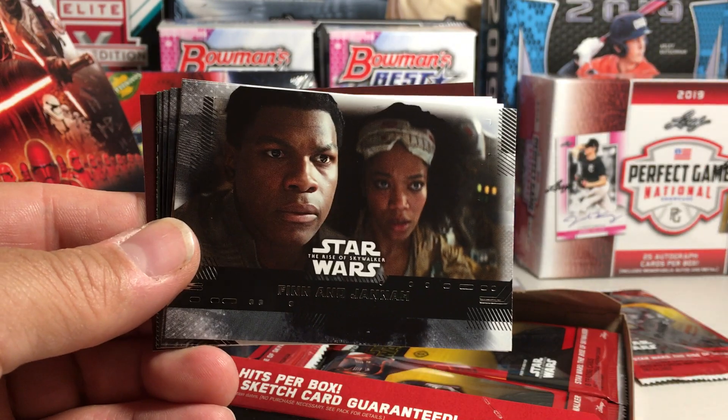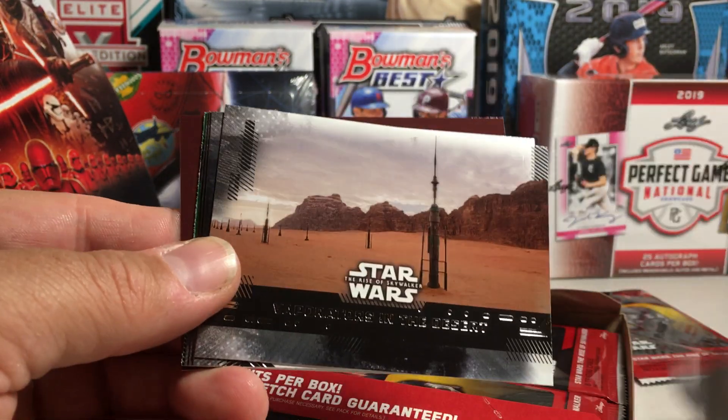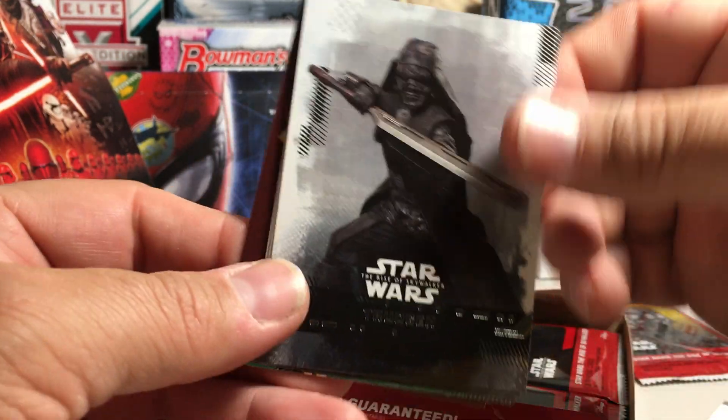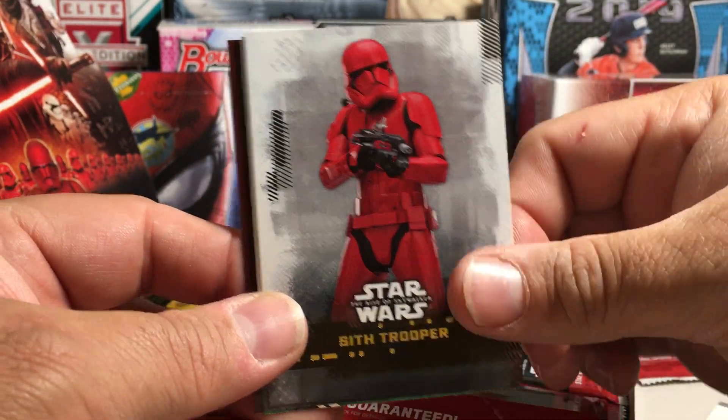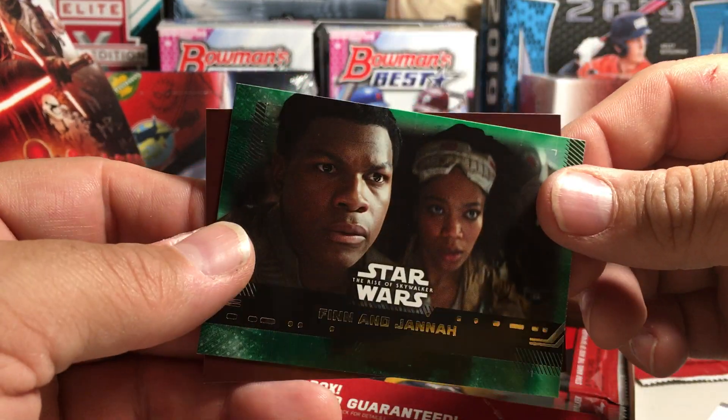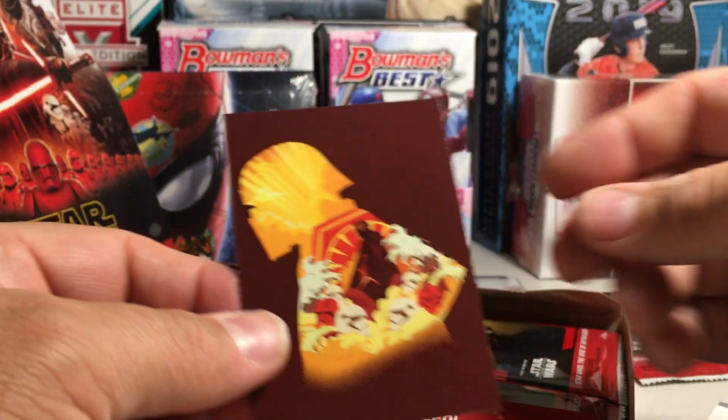I guess we'll see if we have any kind of bonus hits in here. Fortitude, Finn and Janna, Evaporators in the Desert, Trudgeon, Sith Trooper, First Order Snowtrooper, a Green Fanon Janna, and a Kylo Ren card.